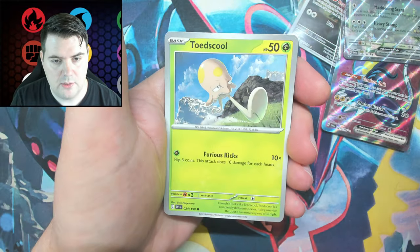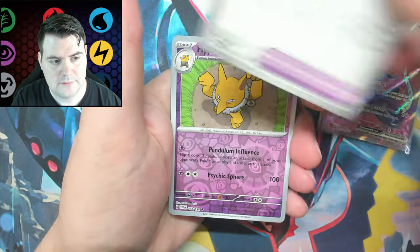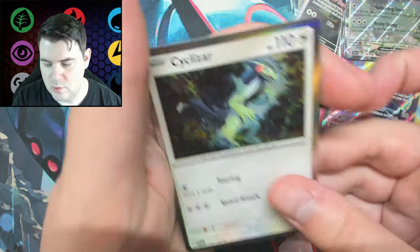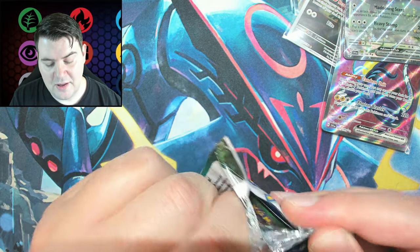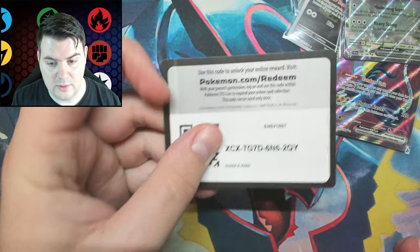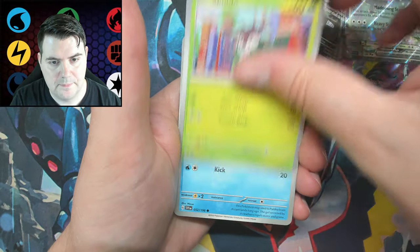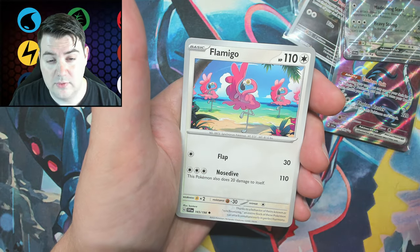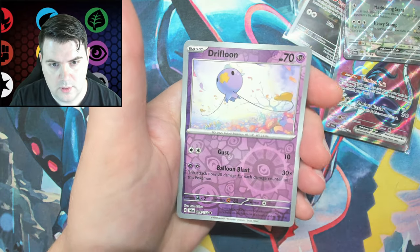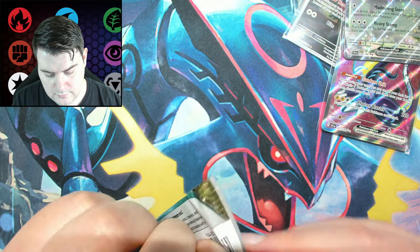Capsakid, a Pawmo, Toadscool — it's not very cool. Rotom, Meowscarada, Drifblim, Defiance Band, a Hypno. I need you and your family's special arts — that sounded kind of threatening, but it was not. I swear it was all out of my collector sense — I need them. Skiddo, Quaxley, Squawkabilly, Flamigo, a Forretress, Rocky Helmet, not Palmot, Drifloon, and a Cloth.